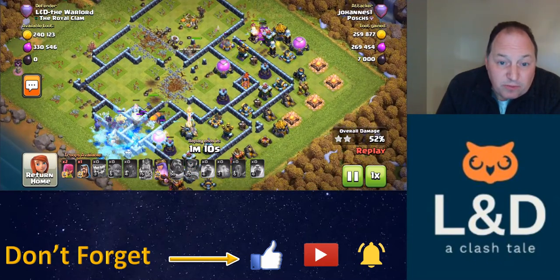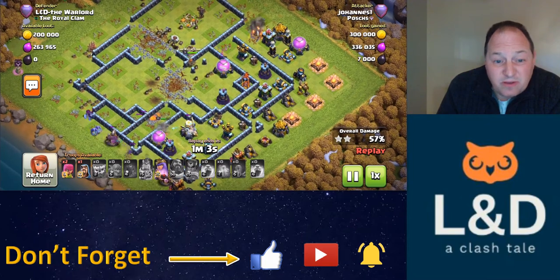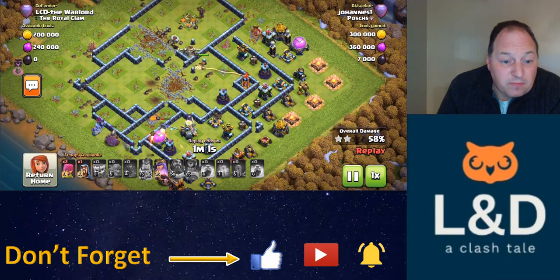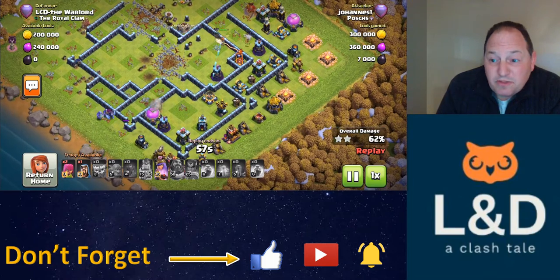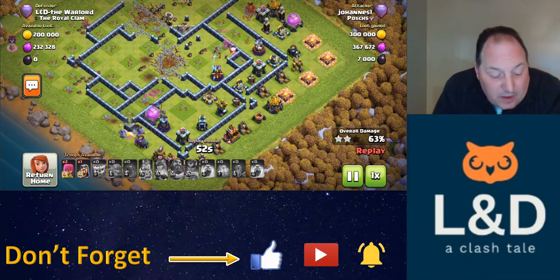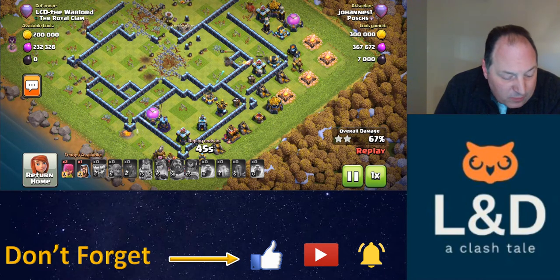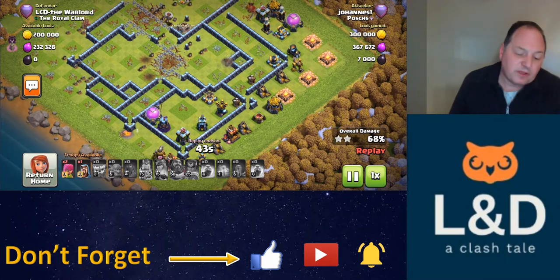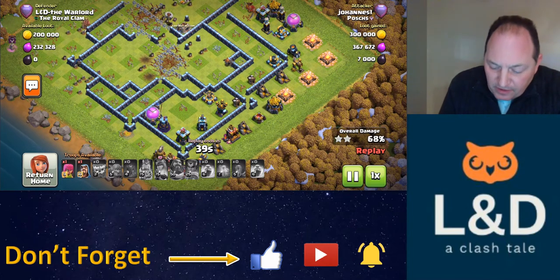At this point, we're going to pick up a few more destruction percentage points, but this attack has pretty much culminated. Queen still has her ability and she'll pick up some more points with that. We're at 62% destruction. That's minus 23 trophies for this defense — not bad at all. I'll take that every day.